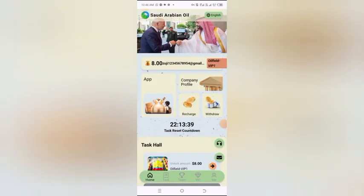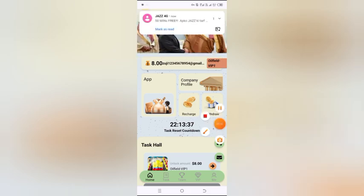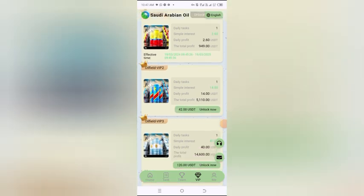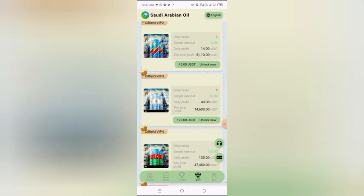VIP 1 price is 8 USDT and daily profits are 2.60 USDT. VIP 2 price is 42 USDT and you will get 14 USDT profit every day. VIP 3 price is 120 USDT and daily profits are 40 USDT.